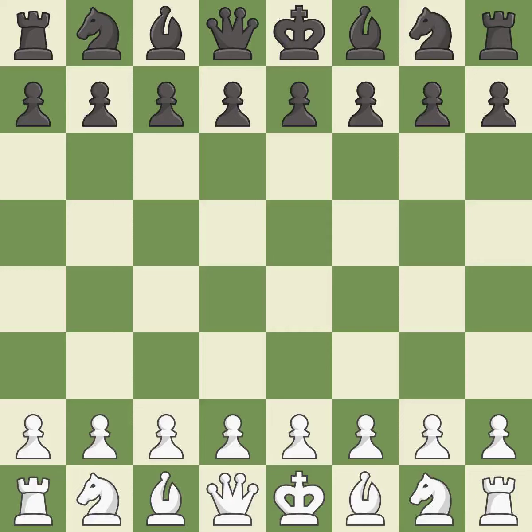Modern Defense with 1.e4, 2.d4 Bg7, 3.Nf3 d6. That was a serious, intense game — pretty competitive. Black played better than white in the opening, and both players threw away some big opportunities in the middle game.